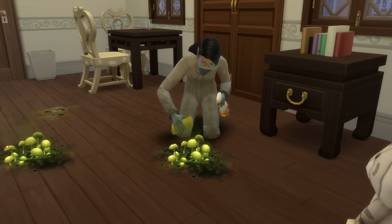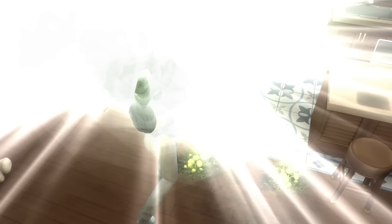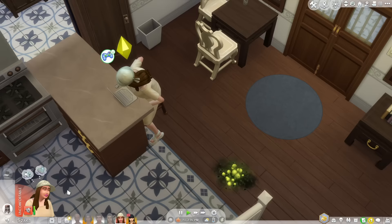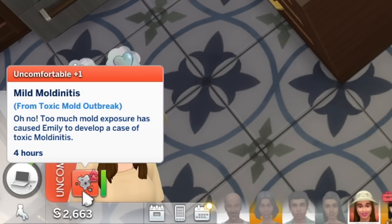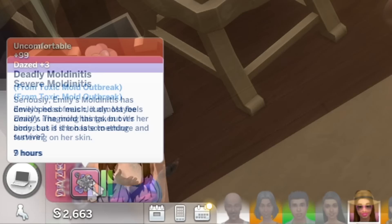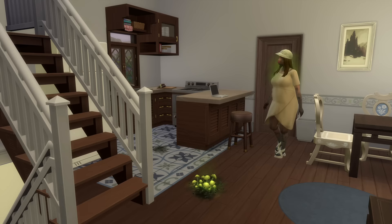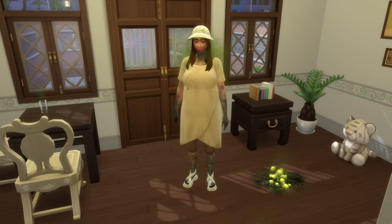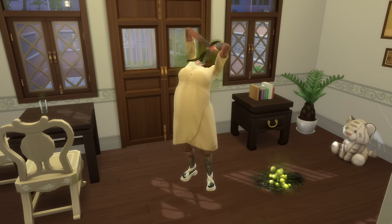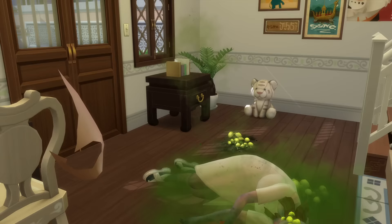You can get rid of molds in three ways: cleaning them directly, setting them on fire (which may burn yourself too), or deploying a Mold Be Gone bomb for 750 simoleons, which clears all molds and cures your disease immediately. If exposed to toxic molds, you will develop Moldenitis. There are three stages: Moldenitis (an uncomfortable buff), severe Moldenitis (a dazed buff), and deadly Moldenitis (very uncomfortable). Your sim will develop symptoms like itching, vomiting, and in the final stage dark patches along their body with altered movement. If your sim is still exposed for too long in the final stage, they will become delirious, act like an infected zombie for a second, and then collapse as they become one with the mold — they'll just die.